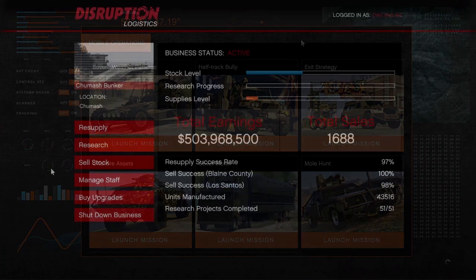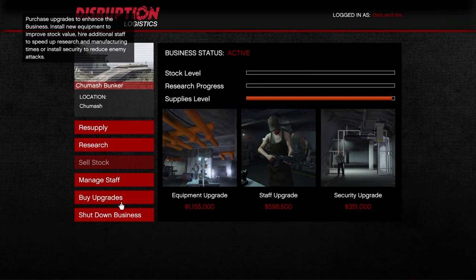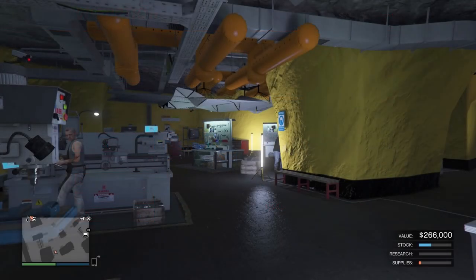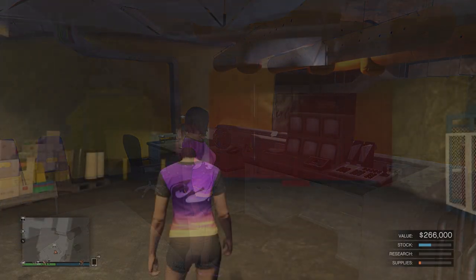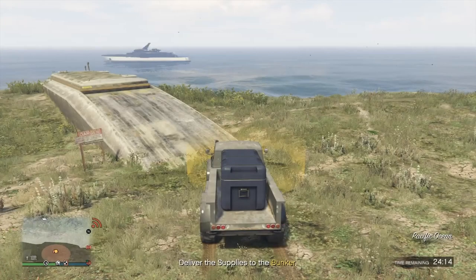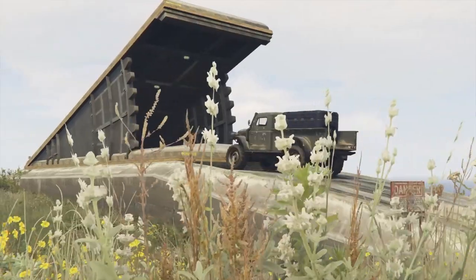Any equipment, security, or staff upgrades purchased in your previous bunker have zero trade-in value and will need to be purchased again. If you don't buy the equipment and staff upgrades, manufacturing and research will be performed at a slower rate. The security upgrade helps prevent your bunker from being raided. You will need to complete the initial setup mission for the bunker again in your new location before you can start your gun running business and before you can manufacture sporting goods in your nightclub.